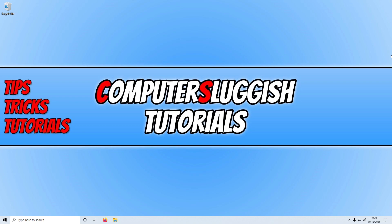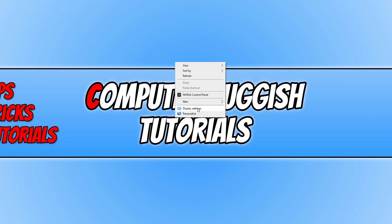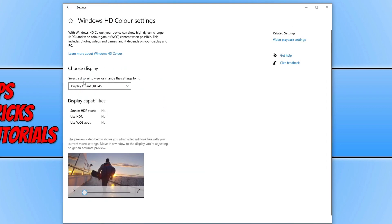The first thing you need to do, if your computer has it turned on, is turn off HDR. To do this, right click on your desktop and click on Display Settings. You will then see an option under Windows HD Color where you can turn off HDR. If you don't see the option there, click on Windows HD Color Settings and you will see an option to toggle it to off.